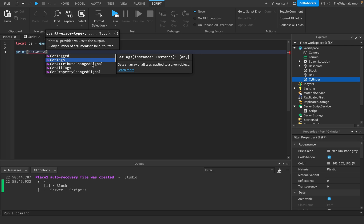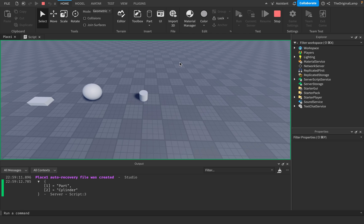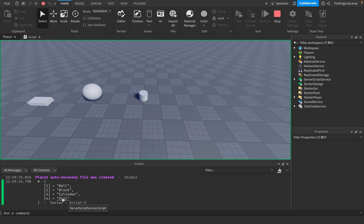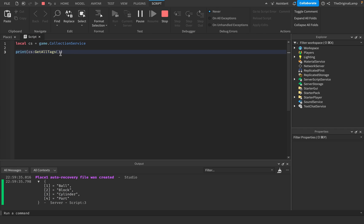We also have get tags. CS:GetTags(workspace.Cylinder) returns all of the tags that are on the cylinder, which are cylinder and part — so it returns a table containing those two strings. And the last feature, get all tags, gives you every single tag you have created yourself. So it returns ball, block, cylinder, and part. Notice it doesn't give you rig edit, because we didn't make that. That's how get all tags works — it only returns tags that you yourself have made.